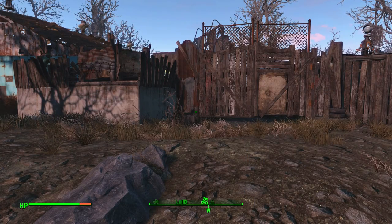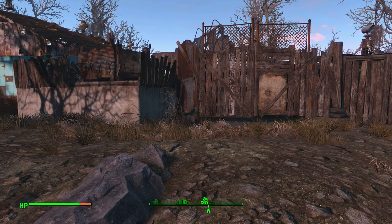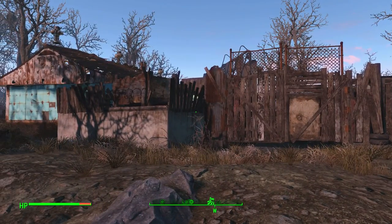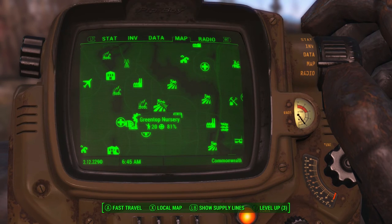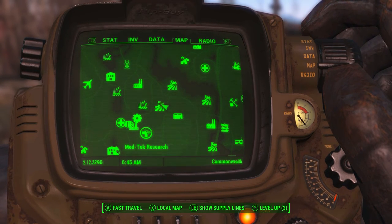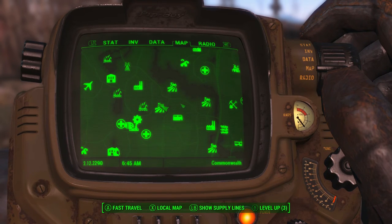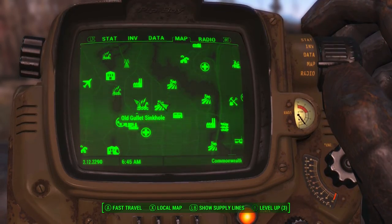Hey everyone, welcome to Mom Plays, I am Mom. We are in Fallout 4 again for another settlement build at the lovely Green Top Nursery. It's next to the old Gullet Sinkhole, Breakheart Banks, Vault 75, Medtech, and Listening Post Bravo — and a Mass Fusion Containment Shed is also there. It's kind of in the middle of all of this.